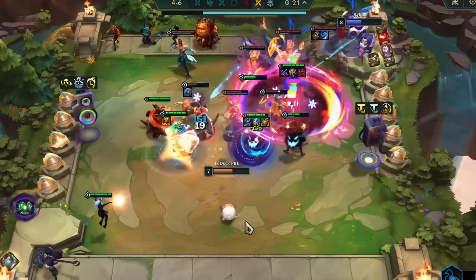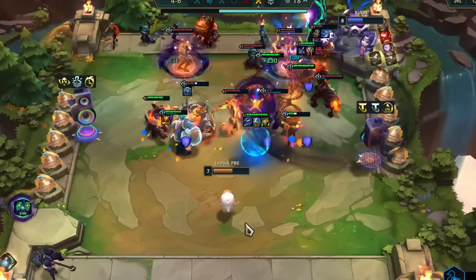When they transform, they receive full mana and therefore cast their ability right away. Afterwards, they transform back, return to their original position, and also continue with the same amount of mana they had before they transformed.